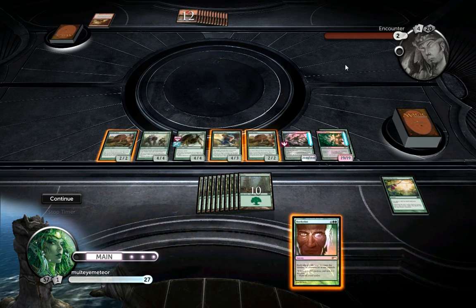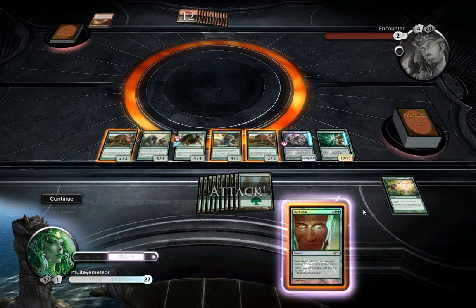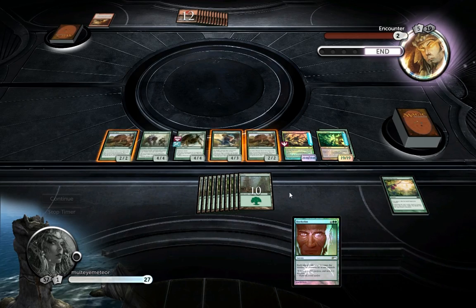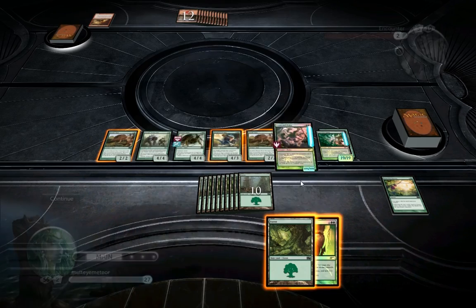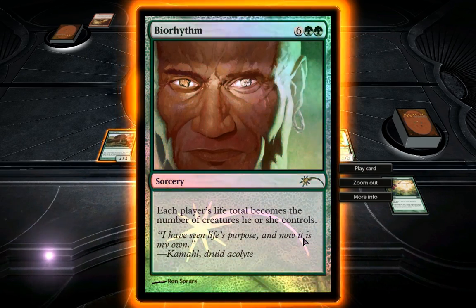I want to see how far I can push the AI before it starts spitting out all of its Prodigal Pyromancers. I'm thinking since it has 12 lands down it might empty its hand next turn, but I'm not sure. I don't want to kill it yet. I'm not showing this to show off anything — there's nothing impressive about intimidating an AI, and certainly not when you have the Primordial Hydra down, which is a 4096/4096 power and toughness creature right now.